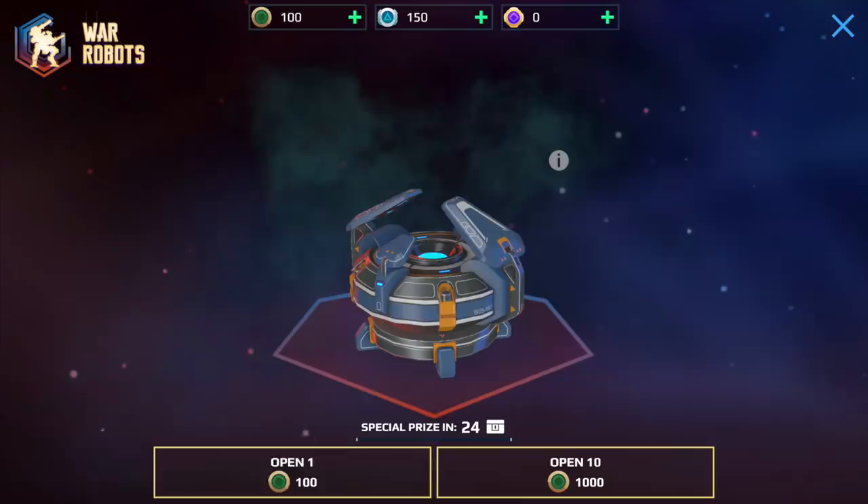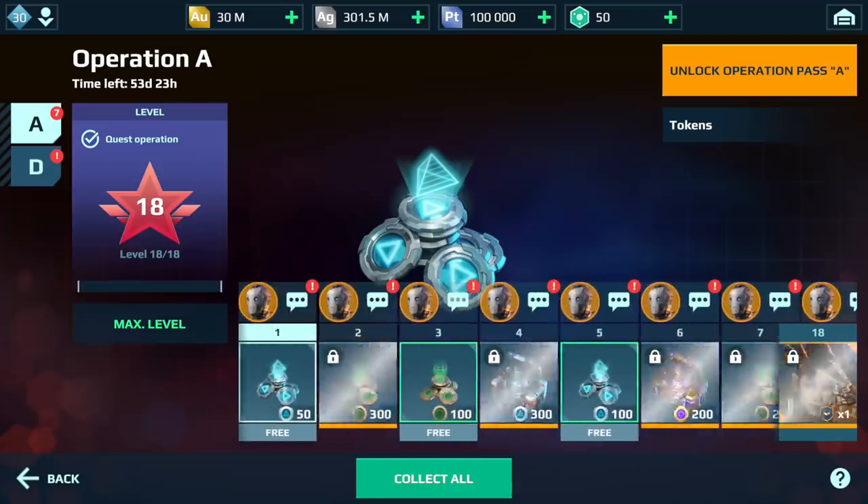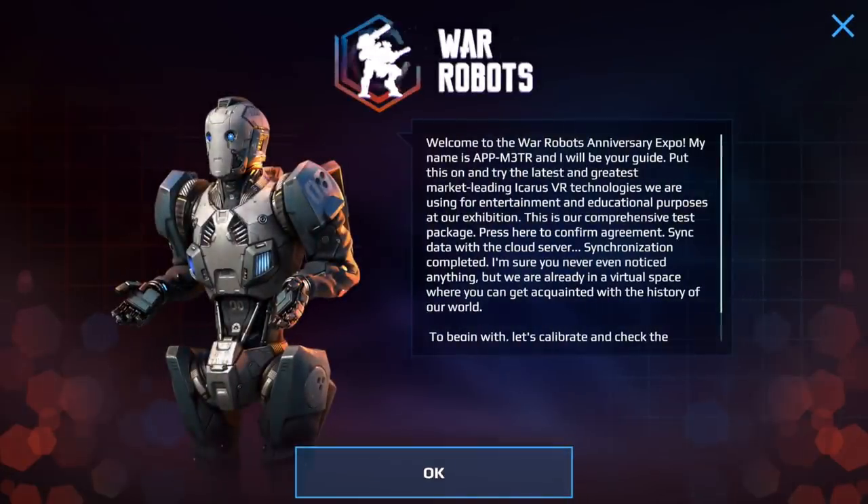Once you've collected the gifts, follow Admitter, the most diligent and intelligent robot of the War Robots universe. He will show you around and help you win even more coins.